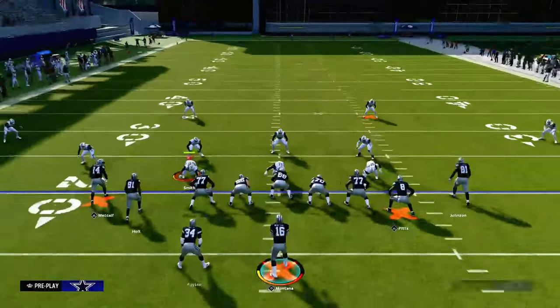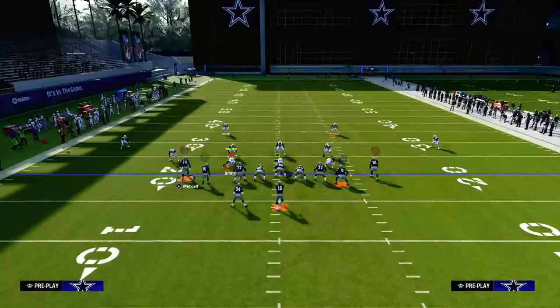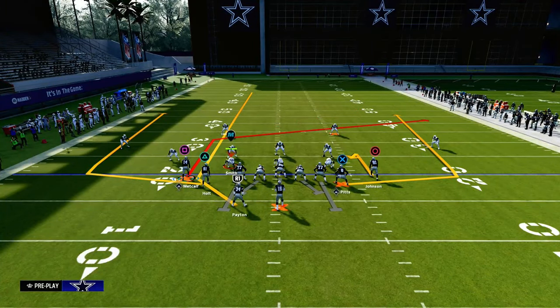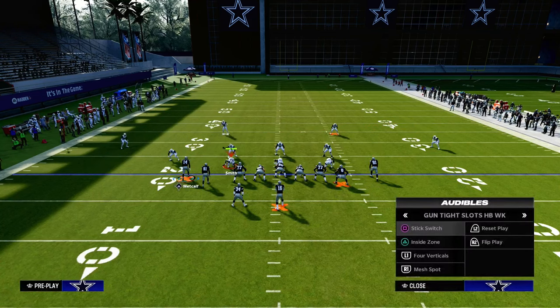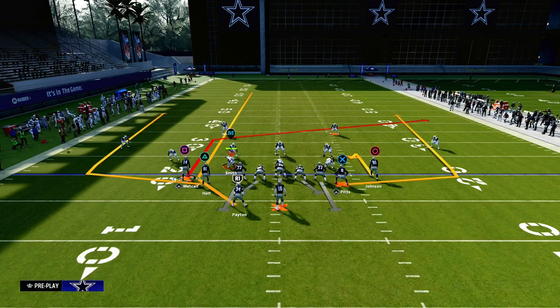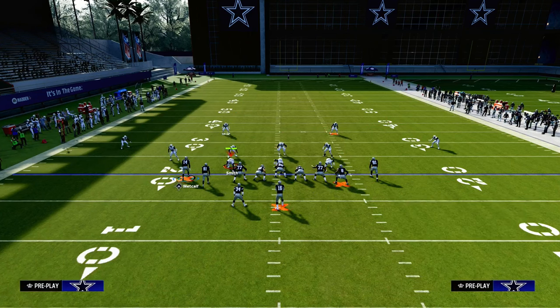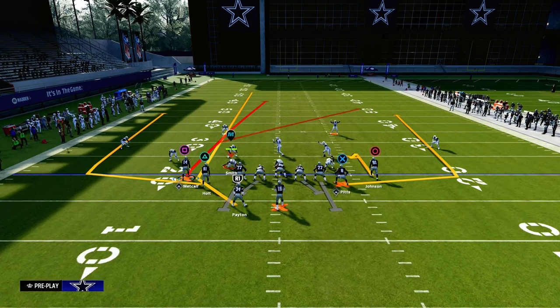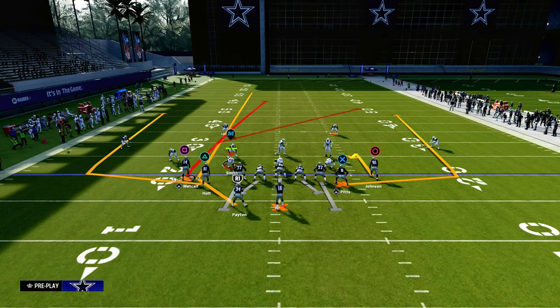So how we're going to set this up: we are going to streak our running back, we're going to post the slot receiver on the left side with the hot route master, and then we are going to hitch the right side receiver. If you don't have hot route master, all you have to do is use the play post will drag, or you can just leave the post that is already on this. And if the safety splits at the snap of the ball, he will run a post route.